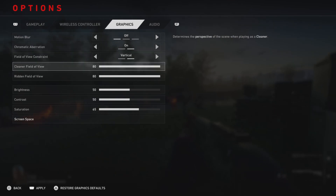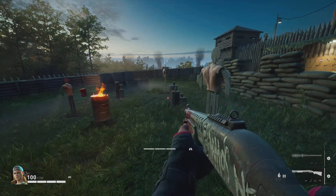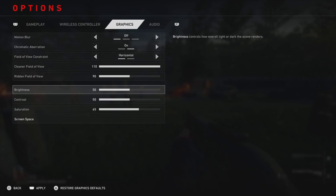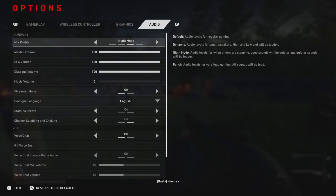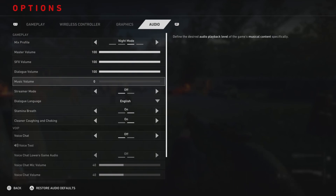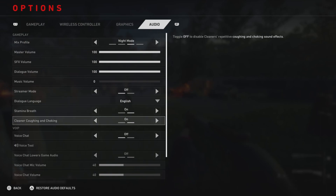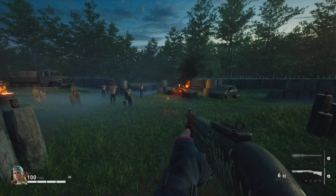For field of view: on vertical you can only go up to 80 FOV, but on horizontal it goes all the way up to 110, so I would definitely play on horizontal — you'll be able to see a lot more. Everything else is preference: graphics, brightness, contrast, audio, stamina breath. The main things are really just turning on tritanopia mode, using the dot reticle, making sure your aim assist and dead zone are good, and making sure your buttons are set correctly.